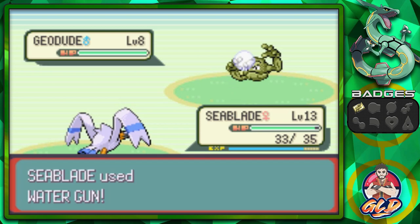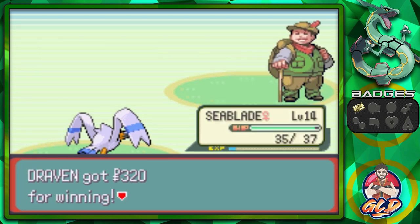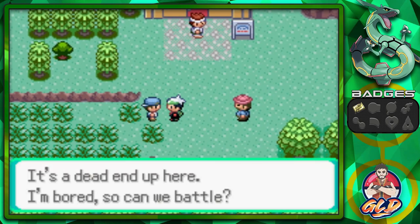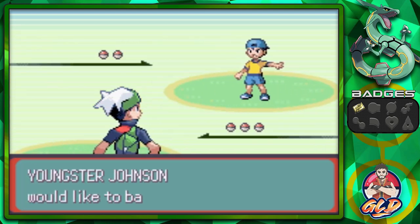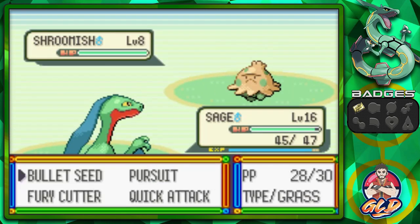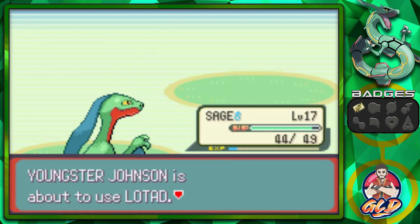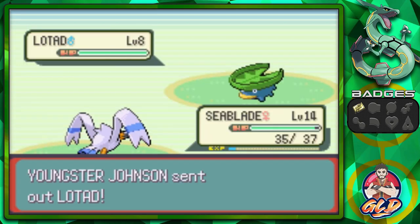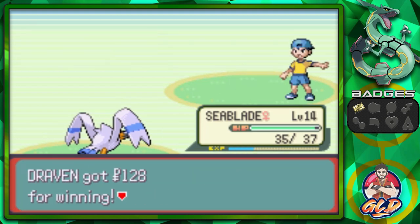Alright, let's go with Bullet Seed on Devon — oh here comes a Geodude, so let's spread the love with Water Gun. There we go, level 14. Taking on Youngster Johnson next — he has a Grass type Pokemon, a Lotad actually. Since we have a Flying type attack, this is easy. Wing Attack takes it down. Easy peasy lemon squeezy!